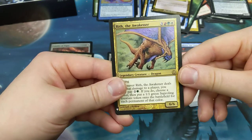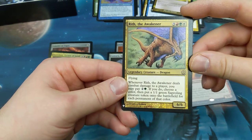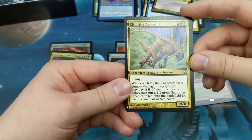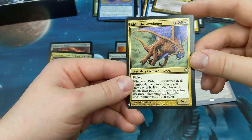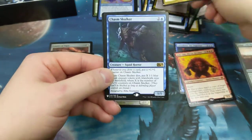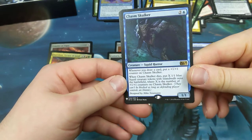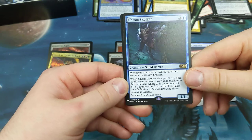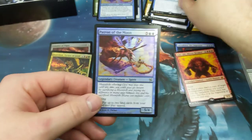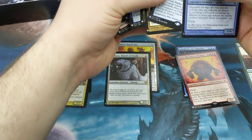Maybe it'd be worth it, maybe you can gate them into play — the gate cheaty card, look into it. Another dragon! Red-green-white, three other, legendary creature, dragon, six-six, flying. When he deals combat damage to a player, pay green and two other — if you do, choose a color, then put a one-one green sapling creature token on the battlefield for each permanent of that color. Chasm Skulker — one blue two other, one-one. Whenever you draw a card, put a plus one plus one counter on him. When he dies, create X one-one blue squid creature tokens with island walk, where X equals the number of counters on him.